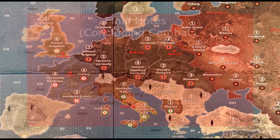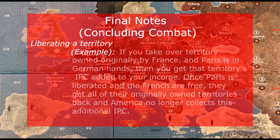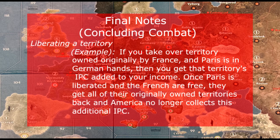On some final notes: liberating a territory. If the Americans free a French territory and Paris is in German hands, America gets that additional money until Paris is liberated. If Paris is liberated, any further territory liberated goes to the French.